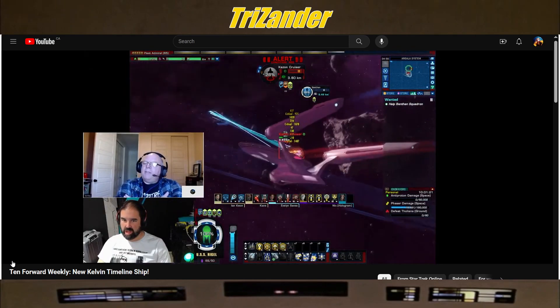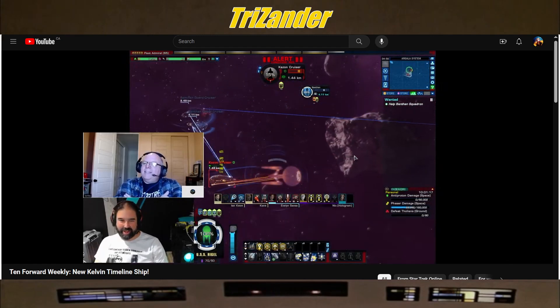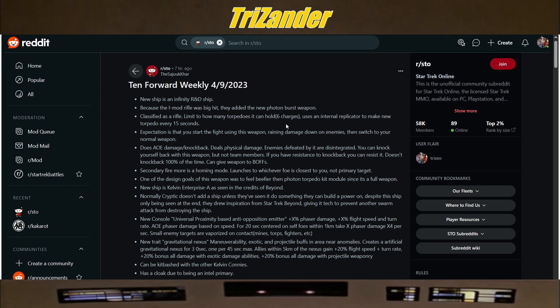We'll go over a little bit more when we get the official blog. This ship is an Infinity R&D ship, unfortunately. You can also get this ship free for next year's campaign — any ship released during that calendar year will be available the year after. That will actually be coming out this Thursday the 11th, which is also the release of First Contact Day. They talk about the new Photon Burst weapon, which we're really looking forward to. It can hold six charges and uses an internal replicator to make a torpedo every 15 seconds.